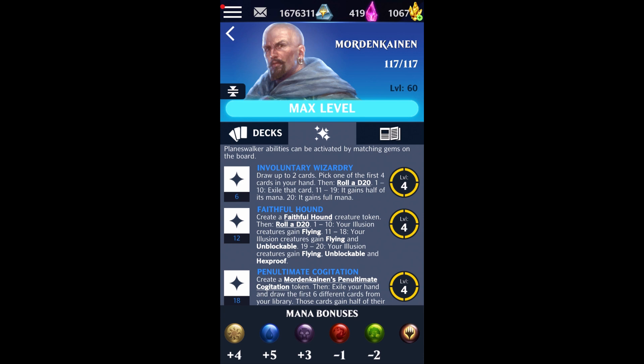Mordenkainen is going to be a mono-blue planeswalker with 117 health. He's got an alignment ability — what I first misread in my sickness haze as 'Mordenkainen's Lubrication' instead of Lucubration, and honestly I'm just going to keep calling it that. The alignment ability says: you may discard the last card in your hand to draw a card when you play your first mono-blue card in a turn.